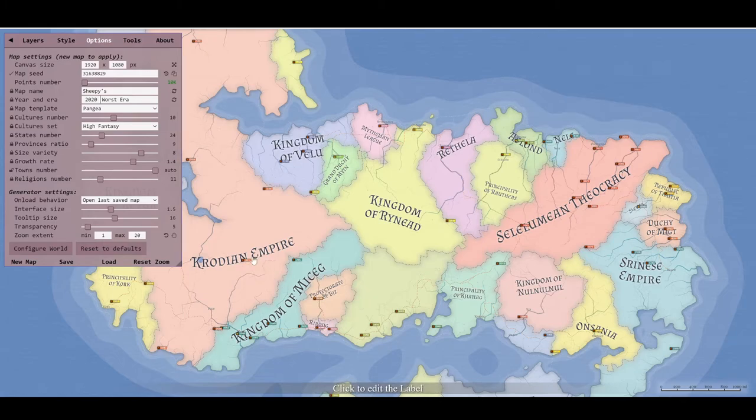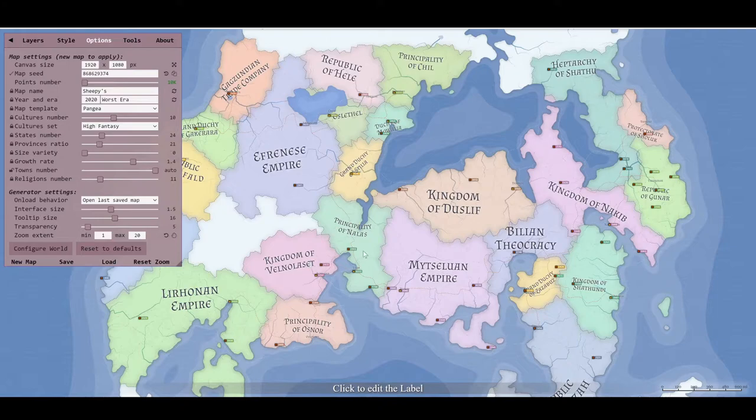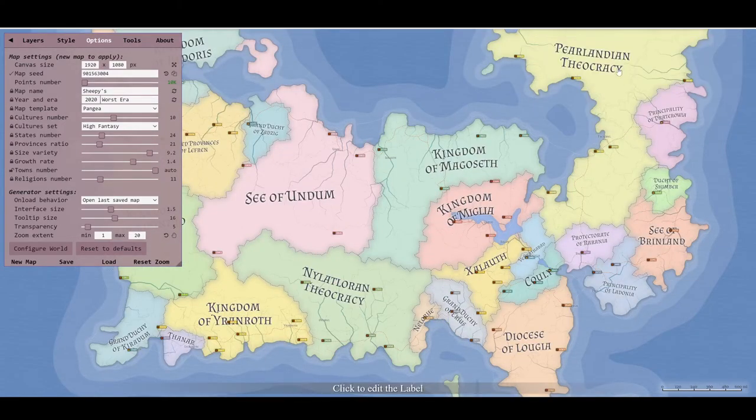Now you have the Kingdom of Nul Nul, the Strinese Empire, the Kingdom of Velu - and you can change all of these. They're just to get you started. You can change the number of provinces and the size variety. At zero, they're all the same size; really high and you get very big ones and very small ones. Pretty cool.